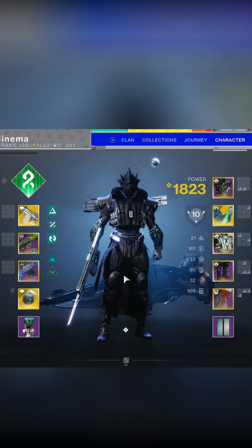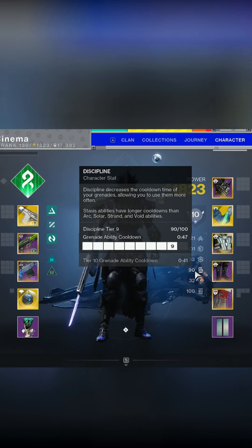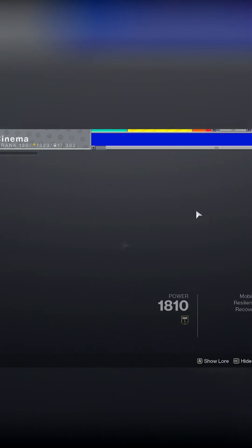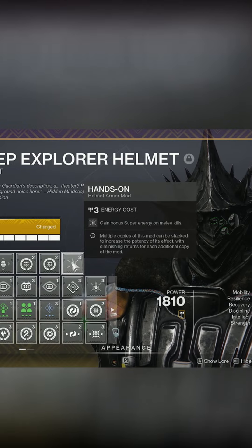The first thing about the Strand build you want to go ahead and aim for is 100 resilience, 100 strength, and 100 discipline. The exotic that we're using is Synthoseps. For the mods on our helmet, we have Genetics-1, Genetics-2, and we have Hands-On.